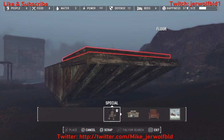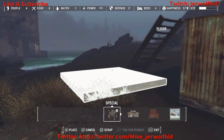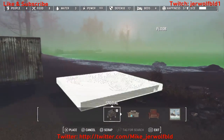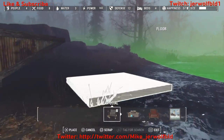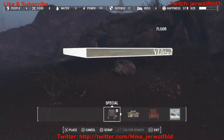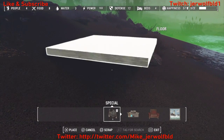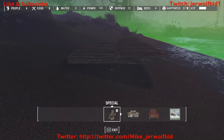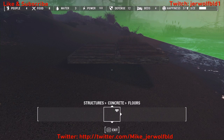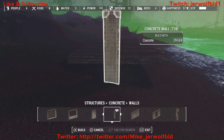Anyway, I finally figure out I don't have the concrete pillar — I'm looking around thinking I have it, trying to do everything in the dark of course. So eventually I stop, place it down. There you go — okay, now grab the pillar.